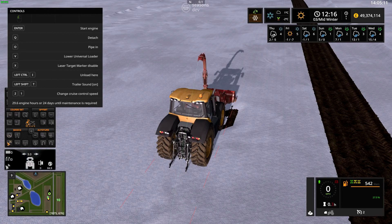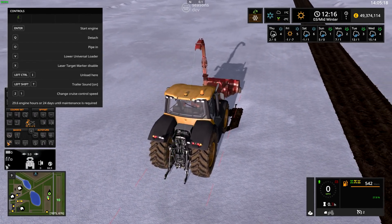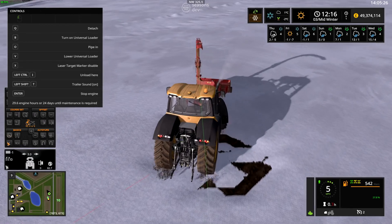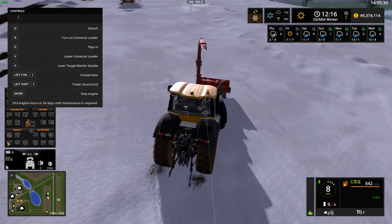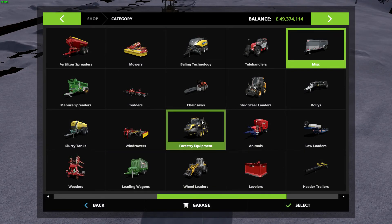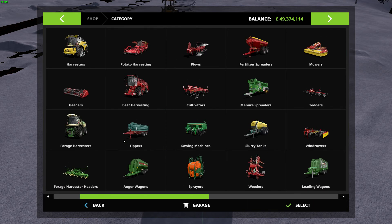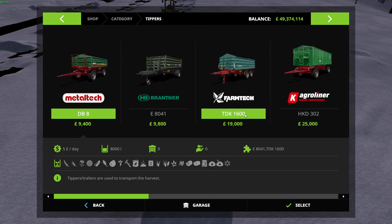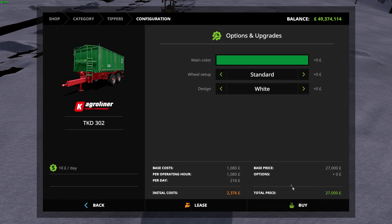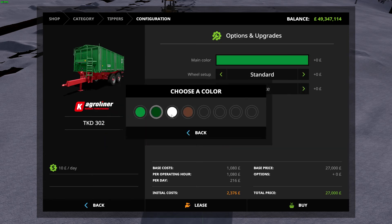We'll put a trailer on behind each one. I'll take these back and I shan't bother with the blade — I think the blade is a non-runner right from the start. I'm going to put a trailer on the back of each blower, so I need to buy a couple of trailers. This is the final part of the test and then we'll get to the conclusions. We'll have a decent size trailer — I don't like dollies. We'll have two of these: one main color green and one main color white.